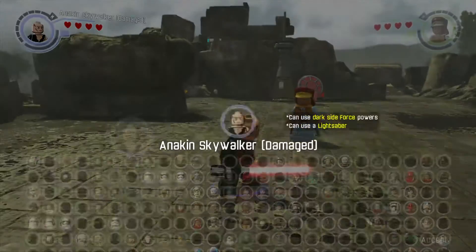Moving on, we have Zam Wessel, and this is the last of the Prequel Trilogy Character Pack. She's got a really awesome looking sniper rifle type thing. It shoots like a normal gun. She has a unique stance, a grappling hook as well — no thermal detonators. She can grapple LEGO plugs, use agility objects, climb LEGO walls. Pretty neat.